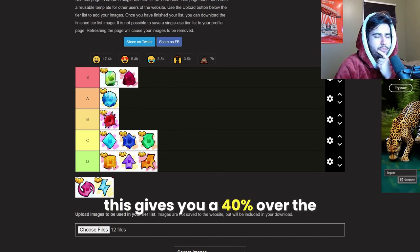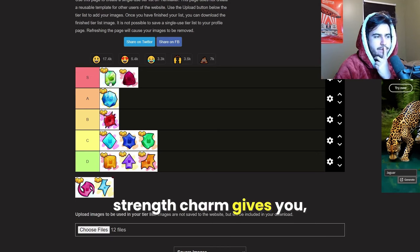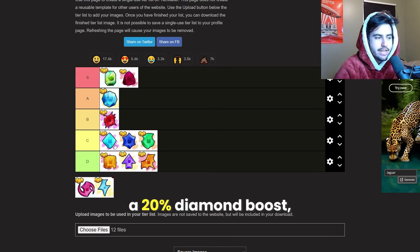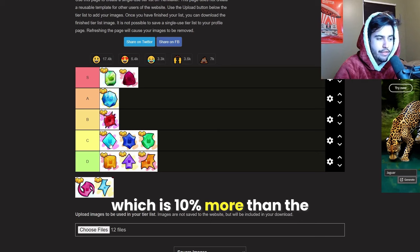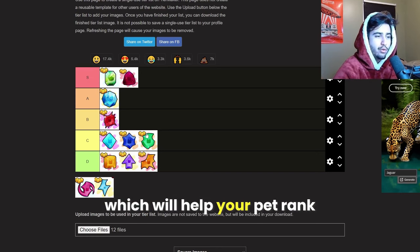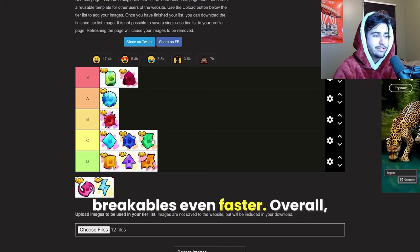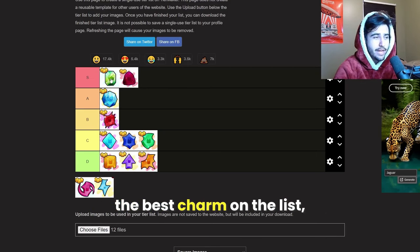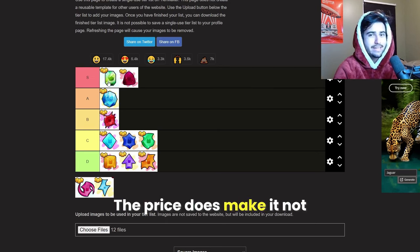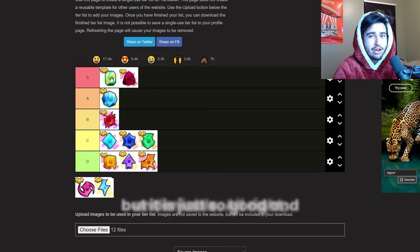This gives you a 40% damage boost over the 30% that the strength charm gives you, and then it gives you a 20% diamond boost, which is 10% more than the regular diamond charm. And then it gives you the speed boost as well, which will help your pet rank up faster as well as collect breakables even faster. Overall, the best charm on the list — you can't really deny it. The price does make it not worth it for many people, but it is just so good and undeniable.